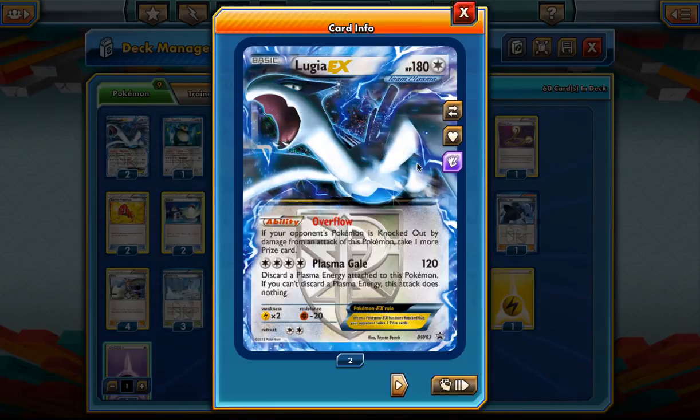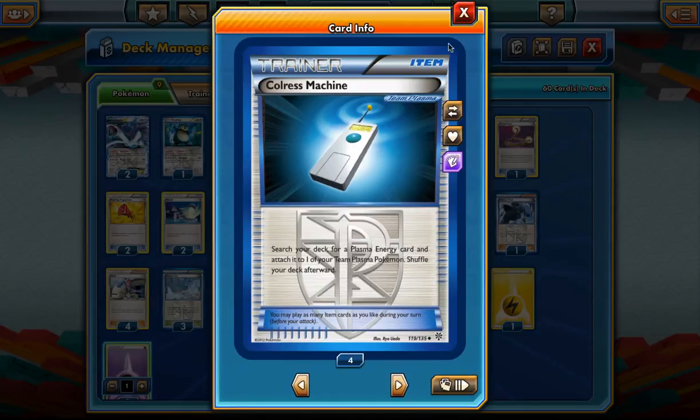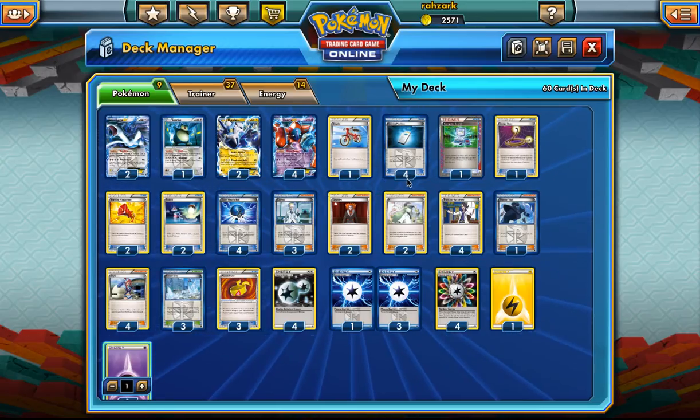In a perfect world we'd only attack with one Lugia throughout the whole game, because it takes a lot of energy commitment. With Plasma Gale you draw three prizes, which is what makes this deck really powerful - super speedy setup. You can sometimes attack on the first turn if your opponent goes first. Colress Machine to accelerate is one of the most important cards and the bread and butter of the deck.